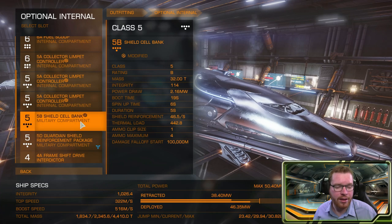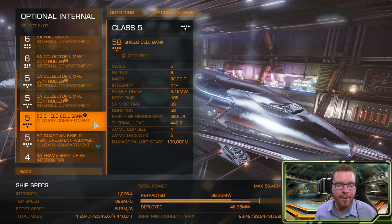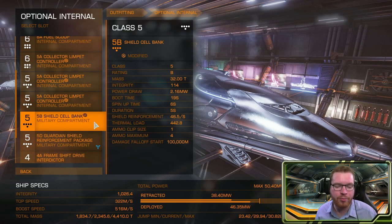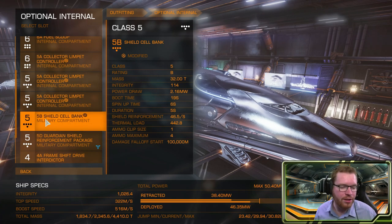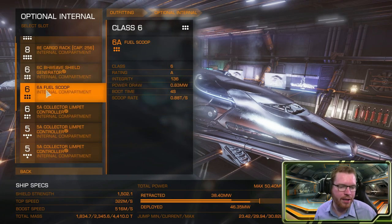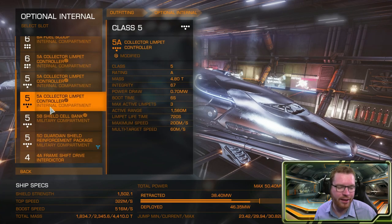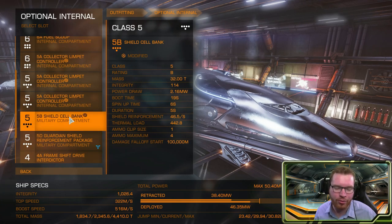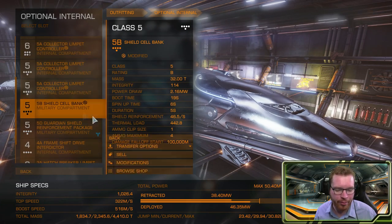I have a single 5B shield cell bank. This is in case it takes a long time to collect the diamonds and your shield gets low — this is our emergency option. It is not meant to be something you use often, but for emergencies a 5B matched up with a 6C biweave is a pretty good match. If you go with class 8 shields, the class 5 shield cell bank is probably not going to do you much, so you can switch it out for something else. But for this build, it is a very healthy option.